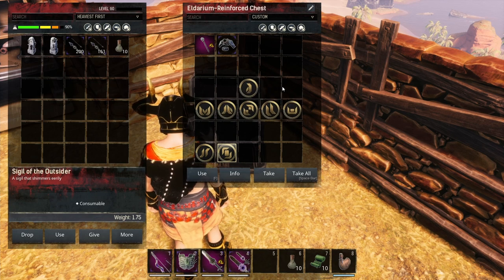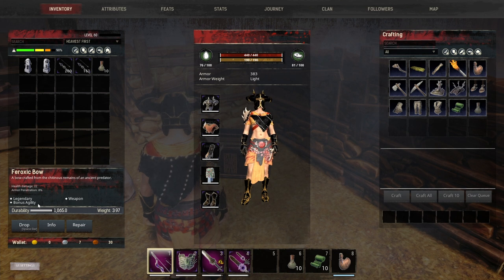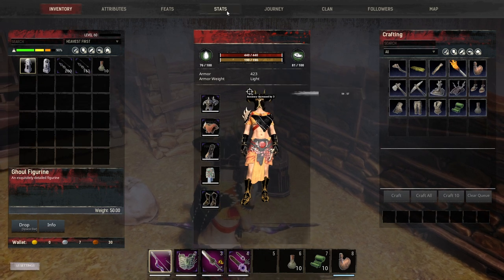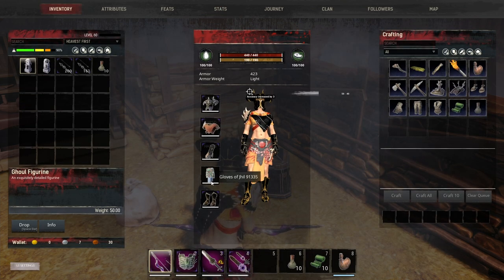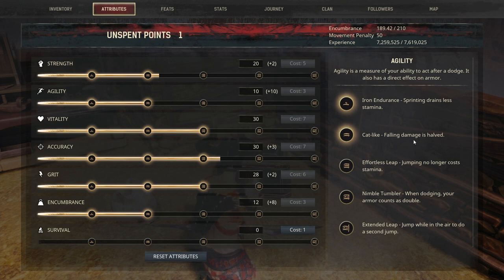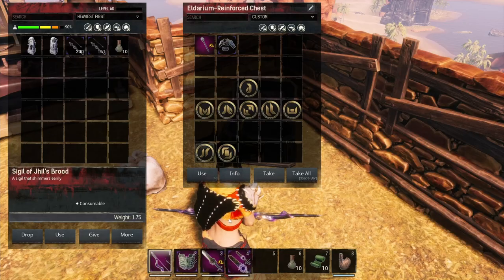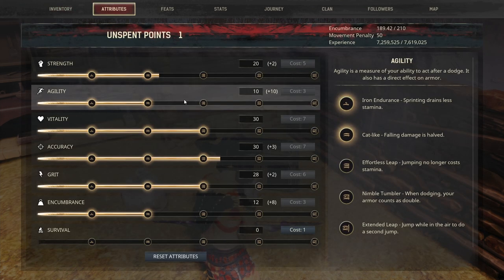For weapons, we're using the Pheroxic Bow because it gives a huge bonus to Agility. While you are in ranged mode you get a nice armor increase — we go from 383 to 423, and from 60% to 62% damage reduction. It also gives you the cat-like fall damage perk, so you don't always have to have your bow equipped when you fall. If you know you're going to take fall damage, just equip your bow and it will activate that perk.